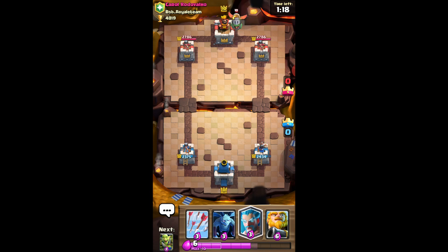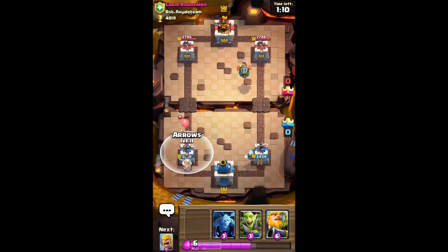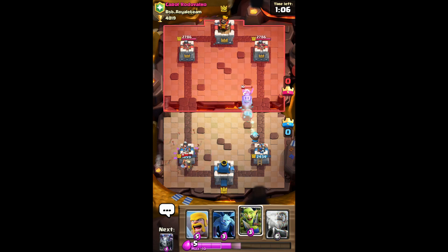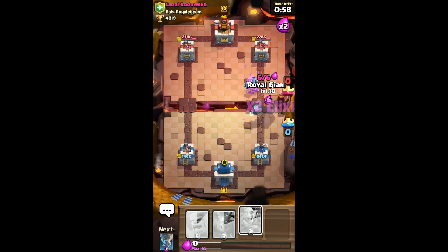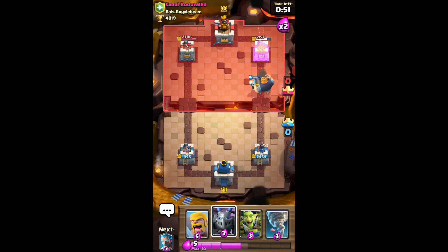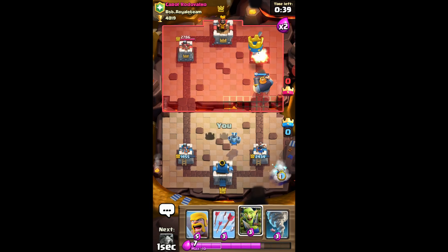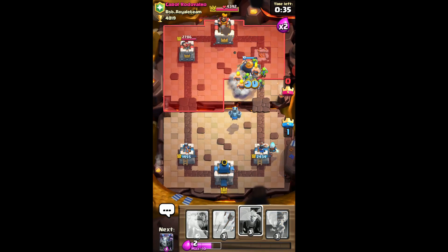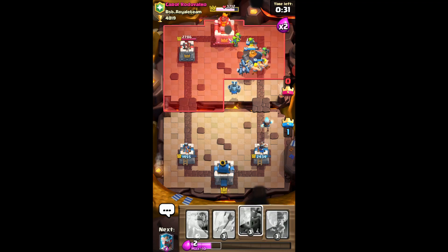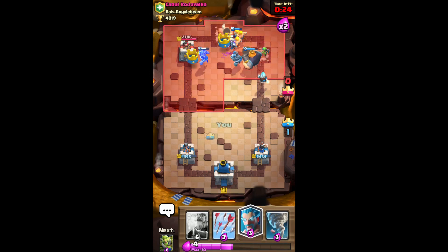Inferno Dragon. Let's put an Ice Wizard here. He's doing that push again. Prediction arrows. I'm gonna kind of annoy that push. I don't have that much elixir to defend the Miner push, but we'll be deploying Royal Giant here. He's taking a lot of damage. Did he rage quit? Let's go take the free crowns then. Free crown him, and yes, we take our victory here.